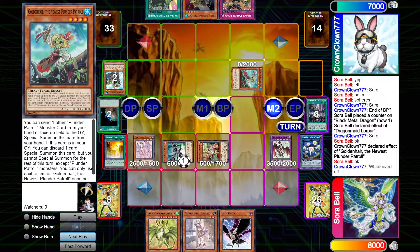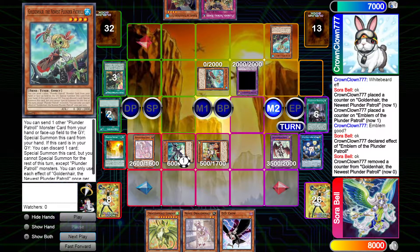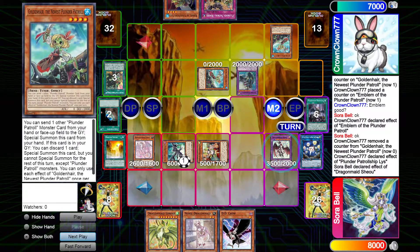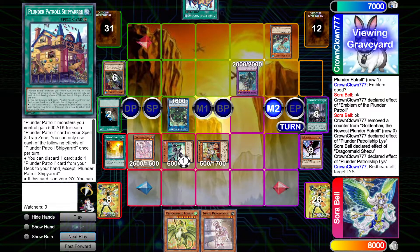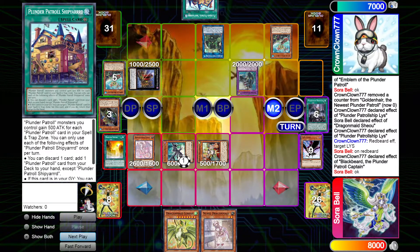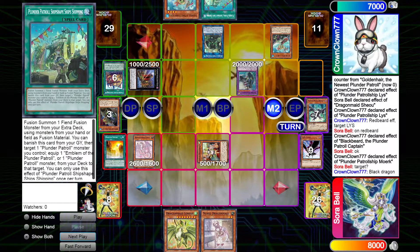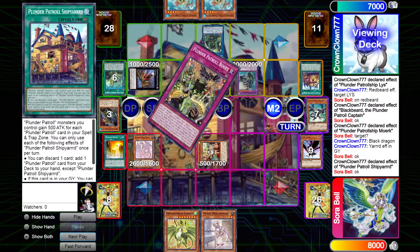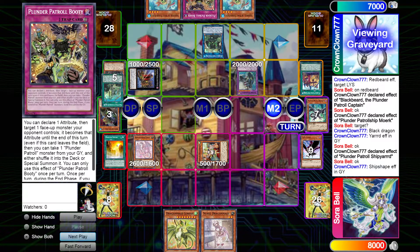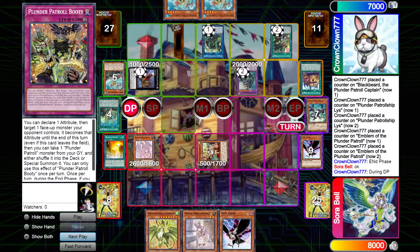I didn't know the Plunder Patrol matchup, so I didn't necessarily know what I needed to hit — but I wasn't too worried. I'm gonna banish that, and then he's gonna go for the one that banishes, and he banishes the Black Metal Dragon, which was funny. He's gonna go get this trap. In some ways you can say he broke the board, but he didn't really finish it. He's gonna bring back Golden — yeah, Golden Hair, that's her name.